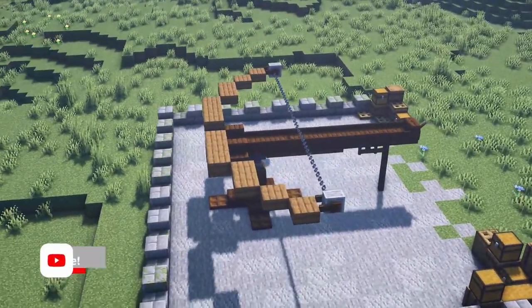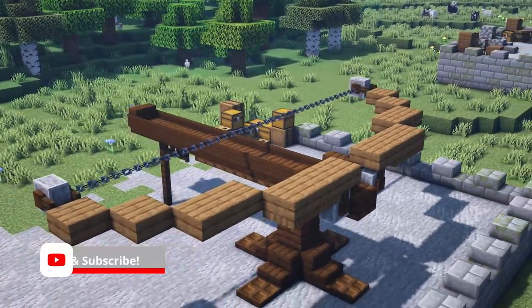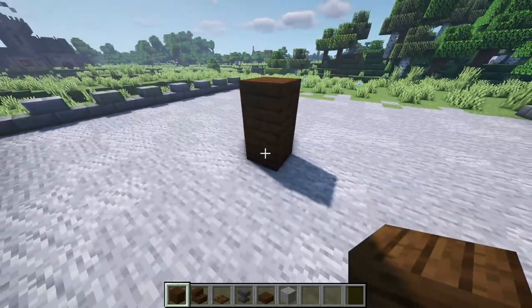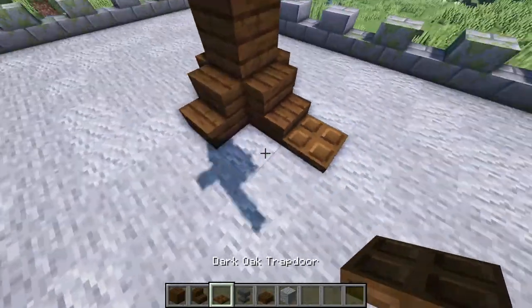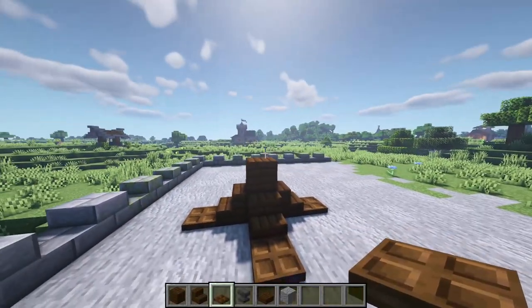If you do please go leave a like and subscribe if you're new to the channel, but with that let's get started. The first thing I want to do is find a nice place to build it, and then put two dark oak planks on top of one another with dark oak stairs coming from those sticking out, with a slab lying on the floor. This is going to act as the leg that holds up our ballista.